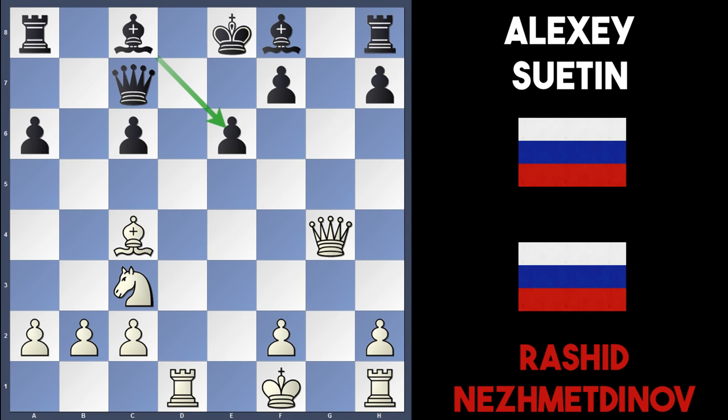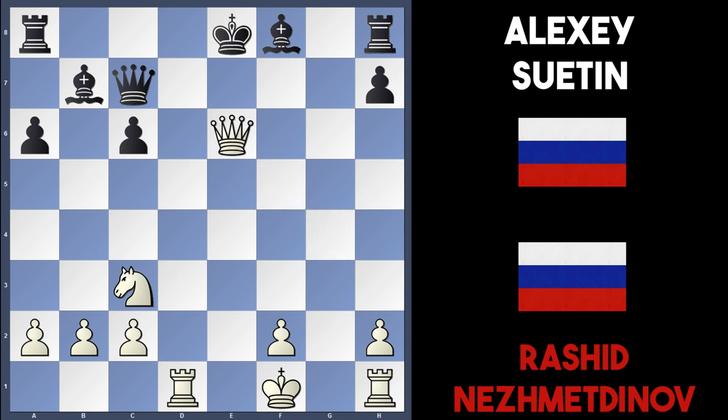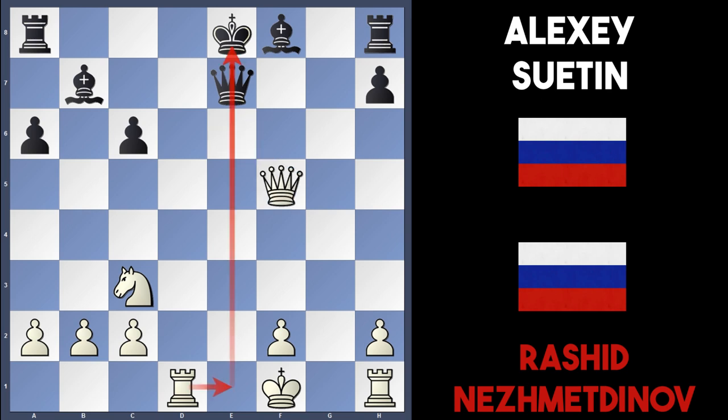After bishop b7 in the game, Nesmetinov crashes in with bishop takes e6, sacrificing the piece. After f takes, he plays queen takes e6 check — just an incredible sacrifice. This is vintage Nesmetinov. Basically it's checkmate threats — black has to either block with the queen or the bishop.